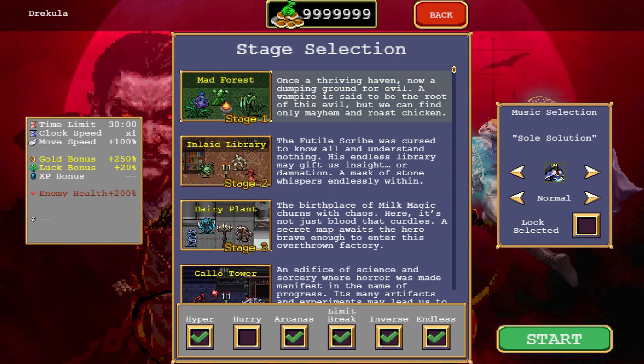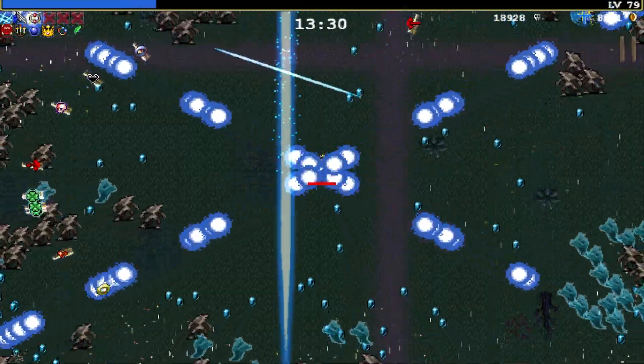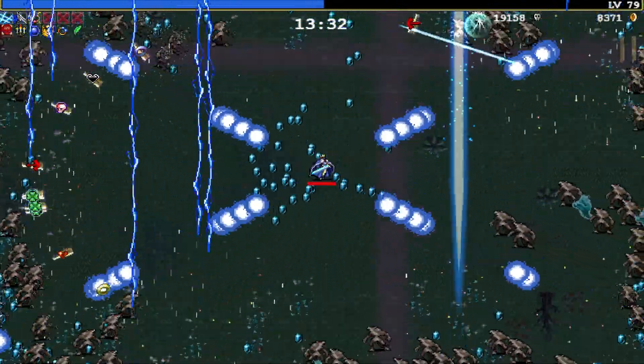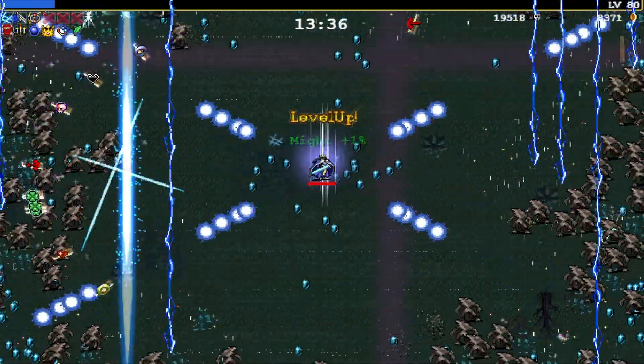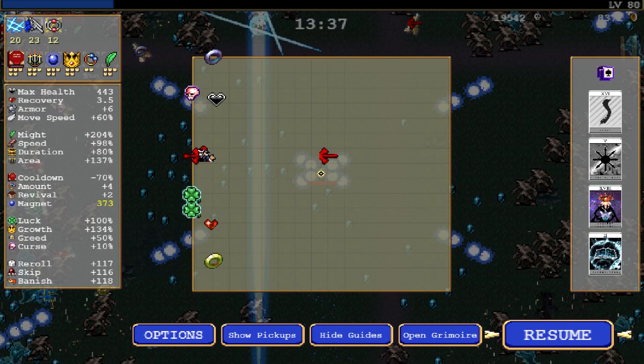To do that, you will need to go into the Mad Forest stage with inverse mode on and play until you reach level 80, at which point you will unlock the challenge stage. Once you reach level 80, you can instantly leave the stage and you will have Bat Country unlocked.